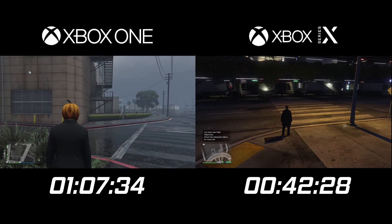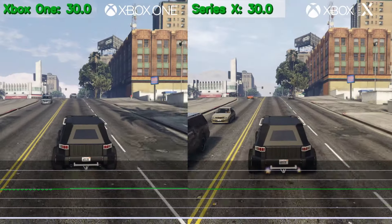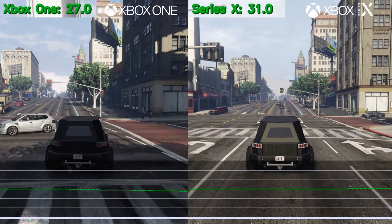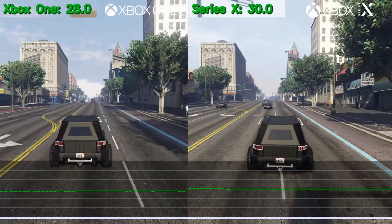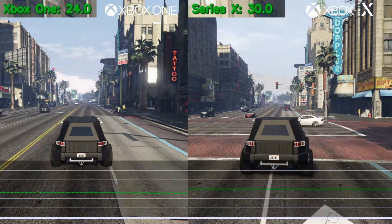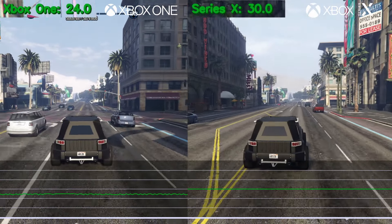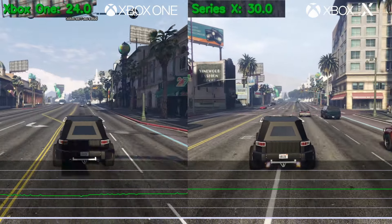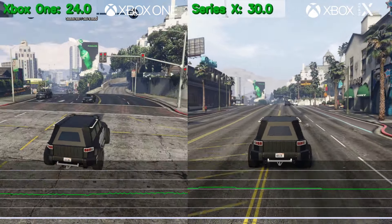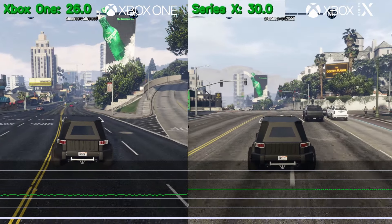But enough about loading screens — what do you say we go for a little drive around town? This is a simple drive test in a lobby all by myself with no player interference that could affect performance whatsoever, taking both the same route and the same vehicle. And as you can see, already the Xbox One is starting to struggle driving down Vinyl Boulevard with all the unique buildings and traffic in the area, dropping to as low as 23 frames per second. Meanwhile, over on the other side of the screen, performance stays locked at the intended 30 FPS.